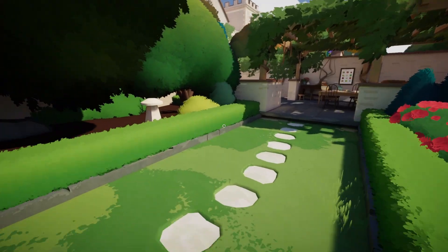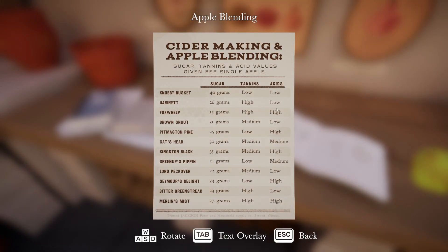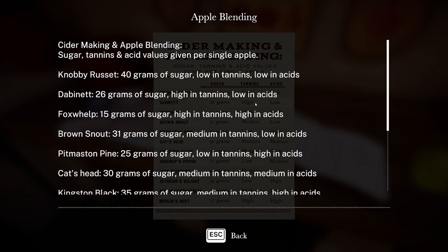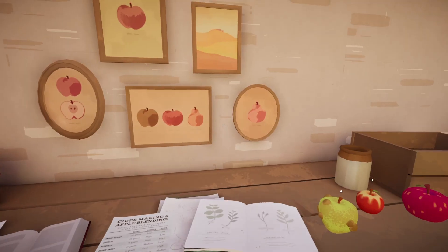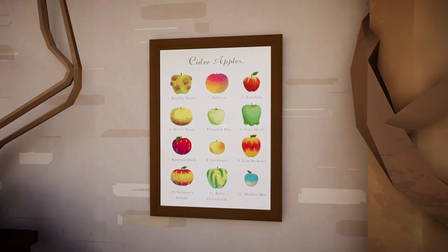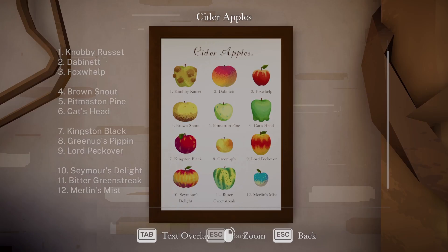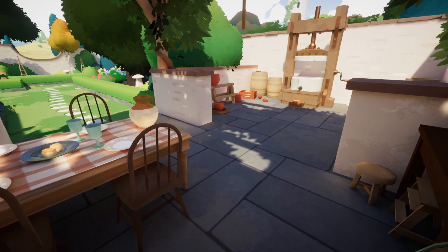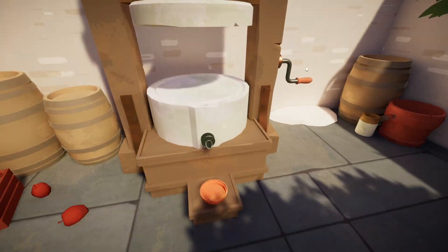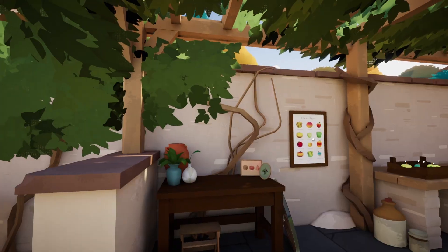We've got cider making and apple blending — so we're probably going to have to figure out specific apples. And then we've got cider apples. Looks like we'll press our apples.